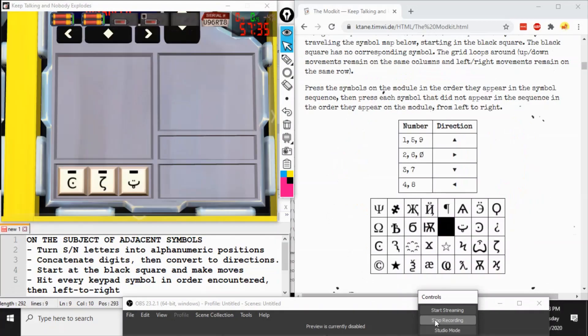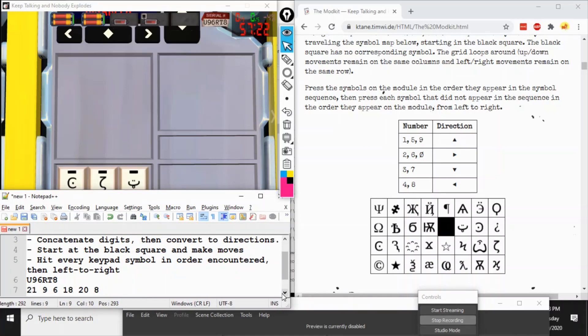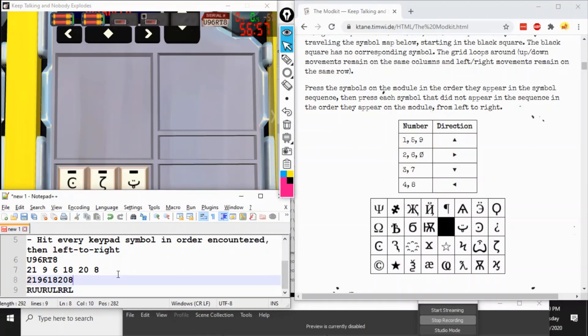If you have just symbols on your Modkit, you are playing Adjacent Symbols. To start, turn your serial number letters into alphanumeric positions. For our serial number U96RT8: U is the 21st letter of the alphabet, 9 and 6 remain, R is 18, T is 20, and 8 remains 8. Concatenate the digits together, then convert them to directions using this chart. So 2 becomes right, 1 becomes up, and so on.